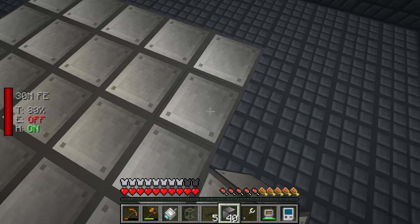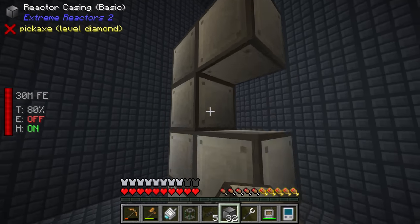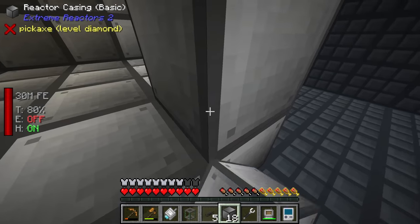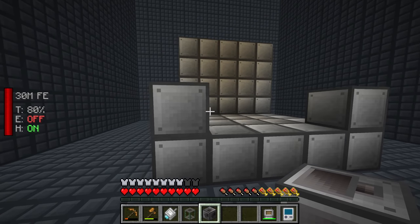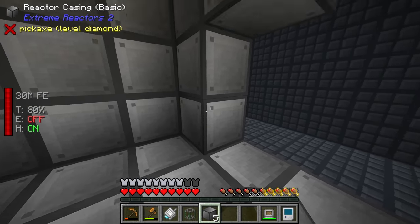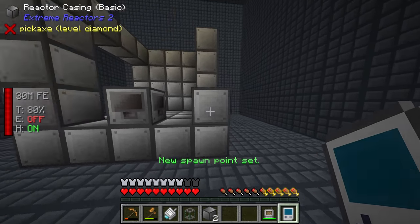If we're going to build a 5 by 5 by 5 reactor we're going to need quite a bit of casing, so let's request another stack. Essentially the way this works is you start out with a default five by five base and then build a five by five cube almost entirely out of reactor casing. We then have the controller anywhere in the reactor. Chat is also pointing out we should move our spawn point - so if we shift right click here we have a new spawn point set.